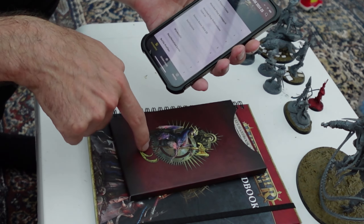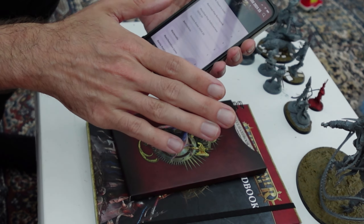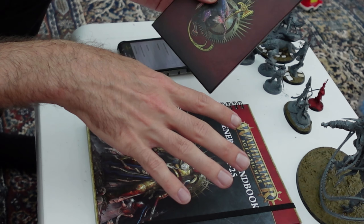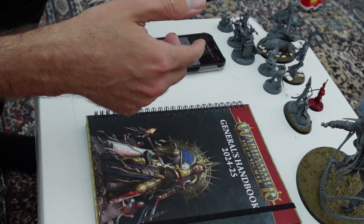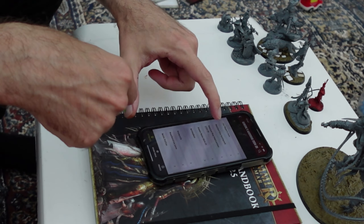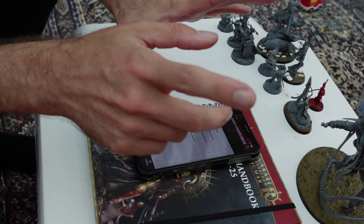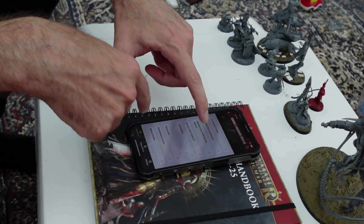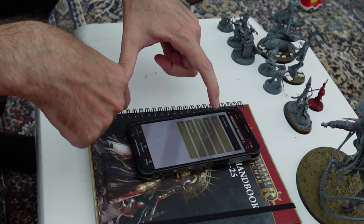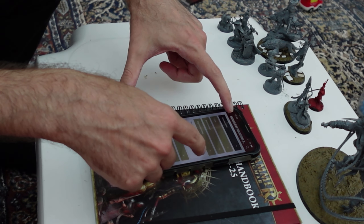So this here is Battle Plans and Season Rules — that's it. So if you have Skaventide, you don't really need the General's Handbook. Just to clarify, everything is in the app. The General's Handbook doesn't actually technically have everything that's in the app, because if you click on Match Play Publications it also gives you digital updates, which obviously aren't in here — small things like errata, etc.